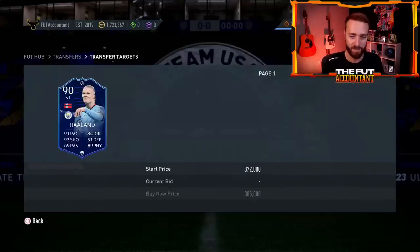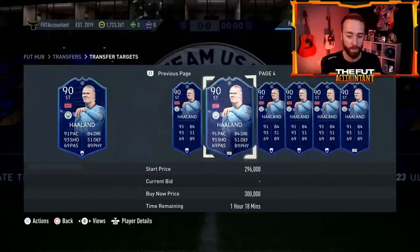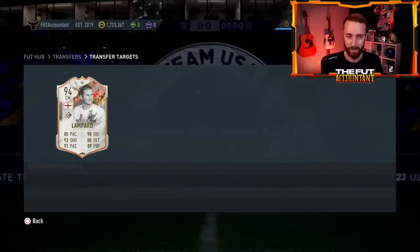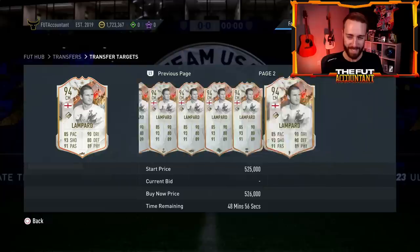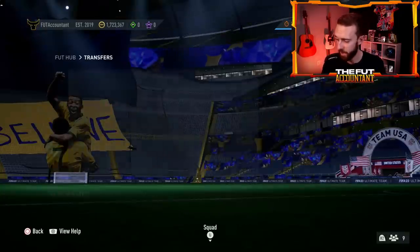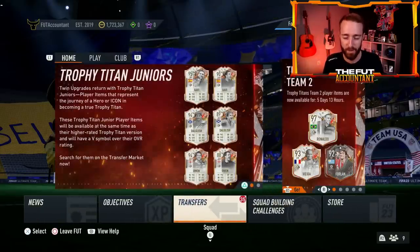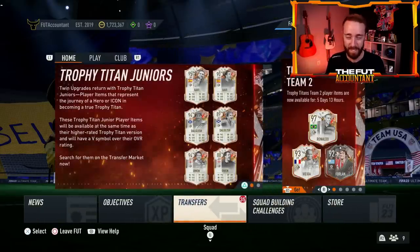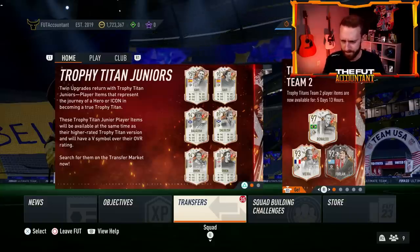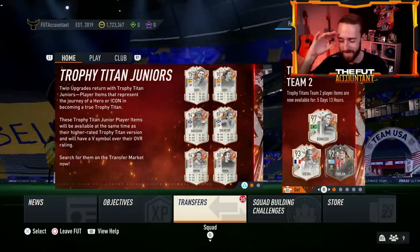We're going to hope for some good flips today on Sunday. The market should be alive and well — we probably have a little bit of impact coming with Squad Battles rewards, which brings another opportunity to get good fodder on the bids. I'll try to make some successful flips with these Trophy Titans Team 2 cards which are rare and down a lot in price. That's the video for today guys — if you enjoyed it drop a thumbs up, comment below with any questions, and subscribe if you're new. I'll catch you guys tomorrow for sure. It's been Nate, the Foot Accountant — peace out.